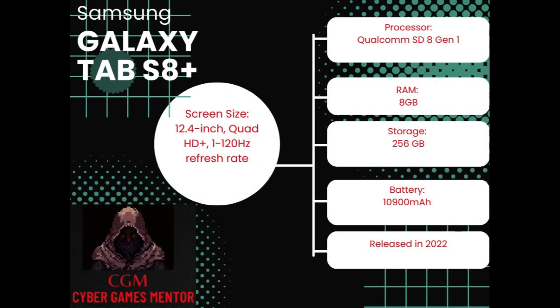Today we're playing on the Samsung Galaxy Tab S8 Plus. This tablet has a 12.4-inch Quad HD screen. The processor is a Qualcomm Snapdragon 8 Gen 1 with 8 gigabytes of RAM, 256 gigabytes of storage, and a 10,900 milliamp hour battery. It was released in 2022.